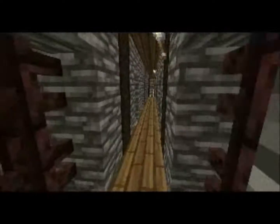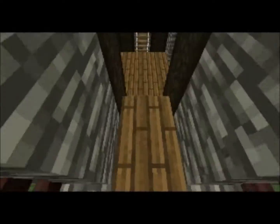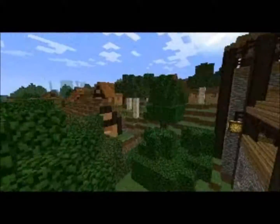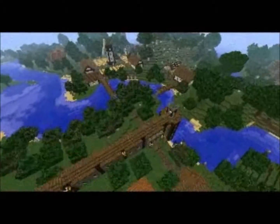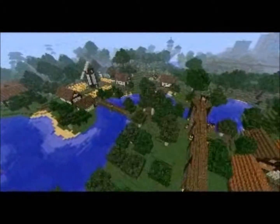Here we have the little eyelets — or whatever they're called — where archers shoot their arrows out of. I did them on the inside of the wall as well, just to break it up so it's not just a wall of gray. From this angle we have the farmlands.